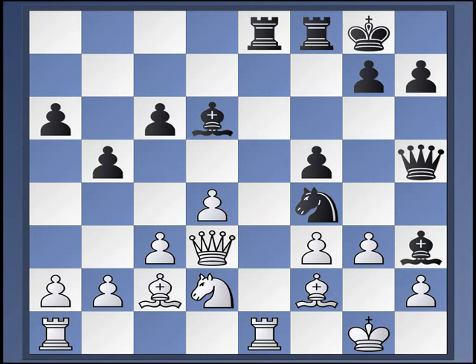The white queen is trapped, so g takes f4 is forced. Bishop f4, and now there are various threats — threats of bishop to h2, plus queen to g5 check, beginning the piece with the knight on d2 as a threat. Not to mention queen g5 anyway, with king h1, queen g2 mate, or bishop g3, bishop takes g3 being possible as well. So bishop to g3, queen g5.